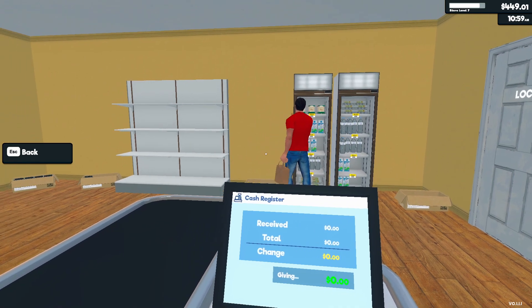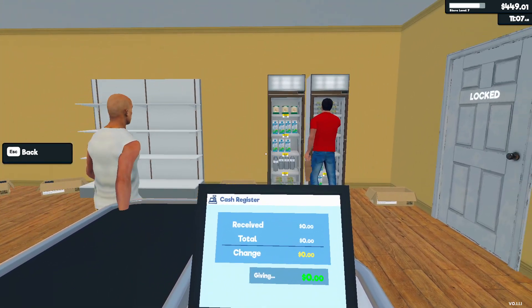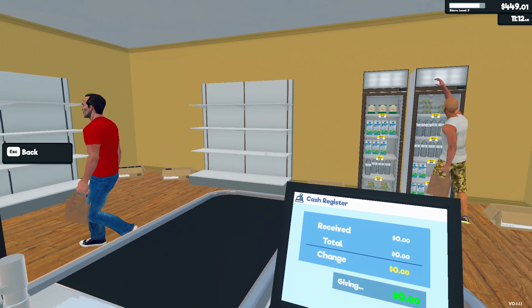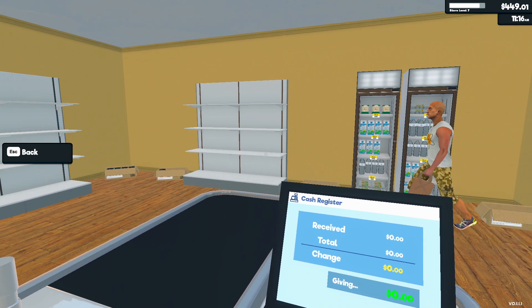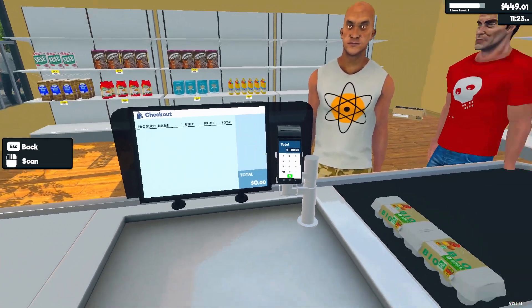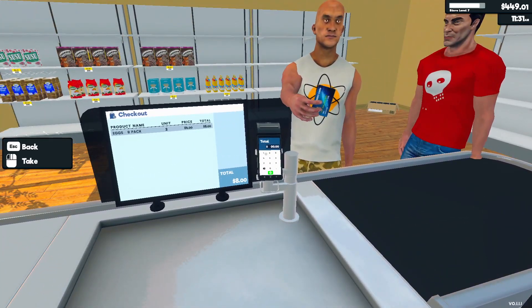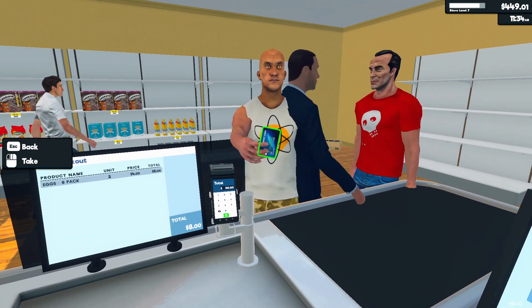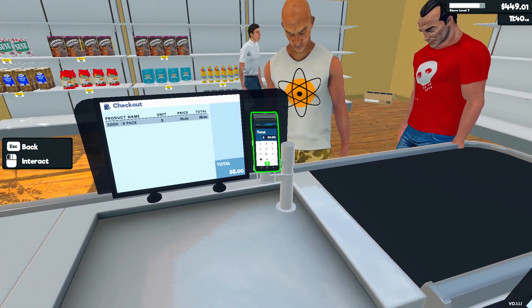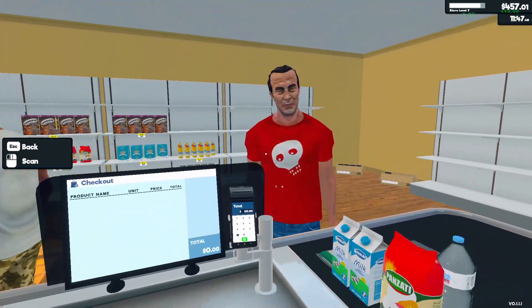I'm thinking maybe we might move the fridges over a bit, but first we kind of have to get it a little more organized. There is stuff on the shelves all over the place — like the bottled water, we have bottled water in like three different spots. It's kind of crazy. We'll sell some eggs to this gentleman — that's going to be $8. Have a lovely day.